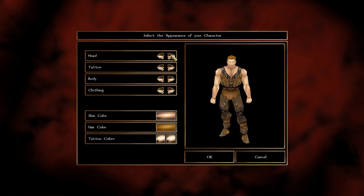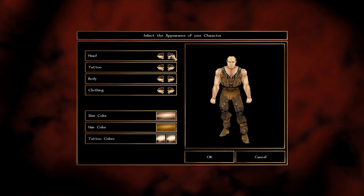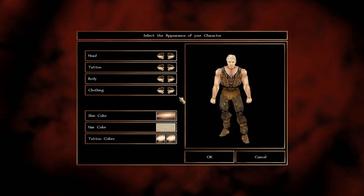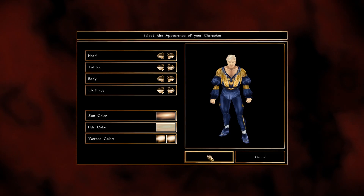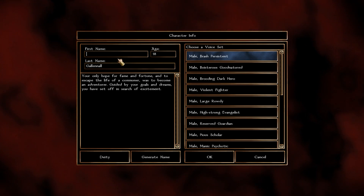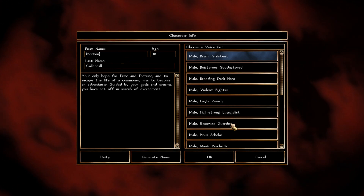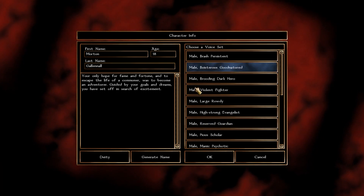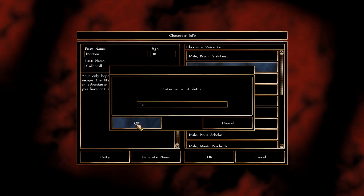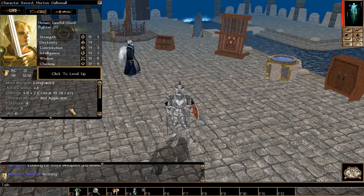This is a great Human build. If you choose another race, you'll be behind by one feat and two skill points. There's also a special premium module this build does well in. That's my final advice for character creation. Once the character is named, I'll pick a heroic voice, select a deity, and we'll start the leveling portion of the video.